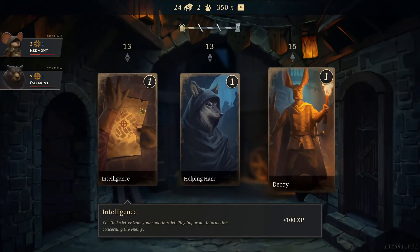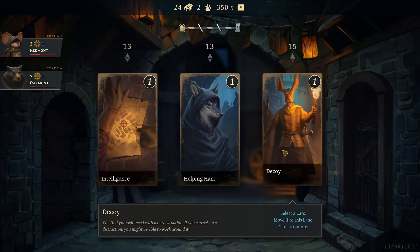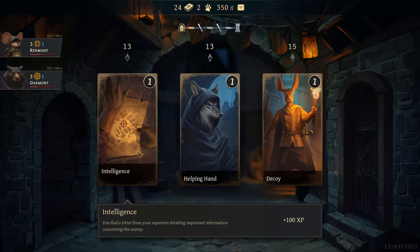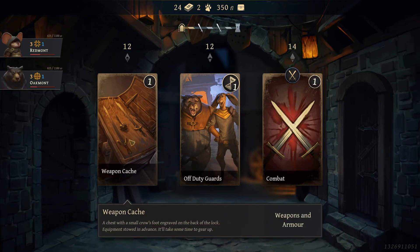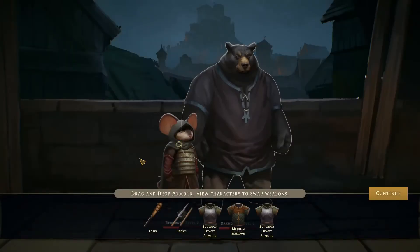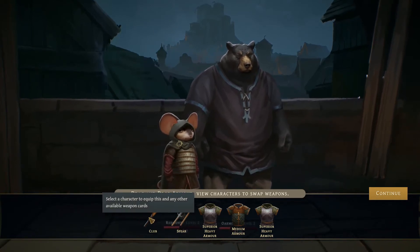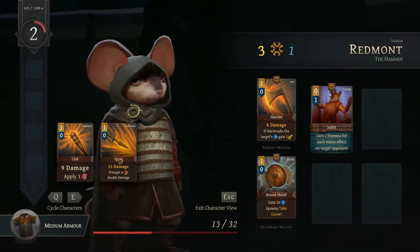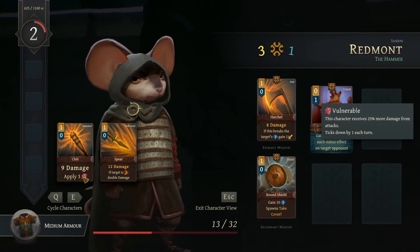I don't know if those stick when I start a new playthrough or not, probably not. Select the card, move it to this lane plus one counter. I haven't done this one yet, let's go here — we get that experience. We got off duty, we got combat, and we have a weapon crate. Drag and drop armor, view characters to swap weapons.